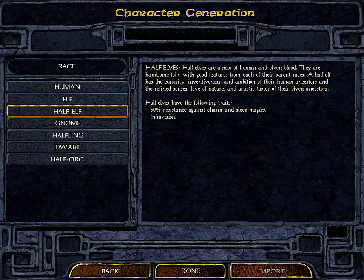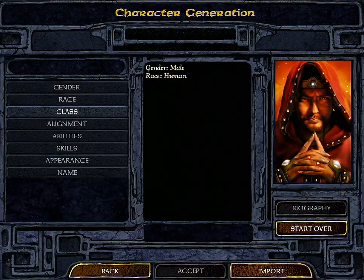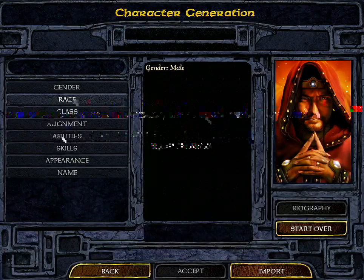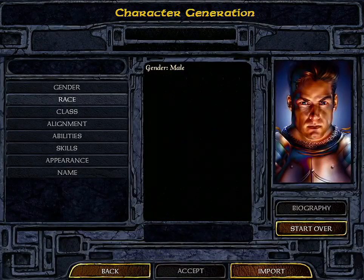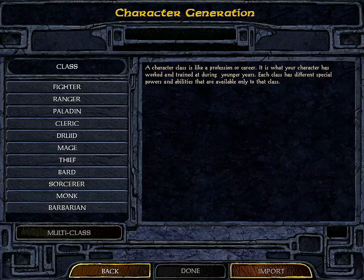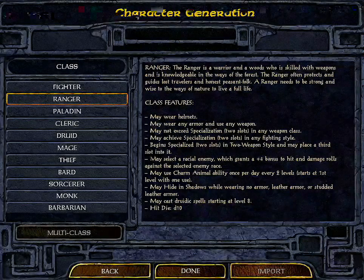For race I usually like to be a human, but half-elves are also usually really good. I'm going to create a human warrior, so I'll go back and pick a different portrait that's more fitting. Now for class — here are all the different classes you can choose from: fighter, ranger, paladin, cleric, and so on.